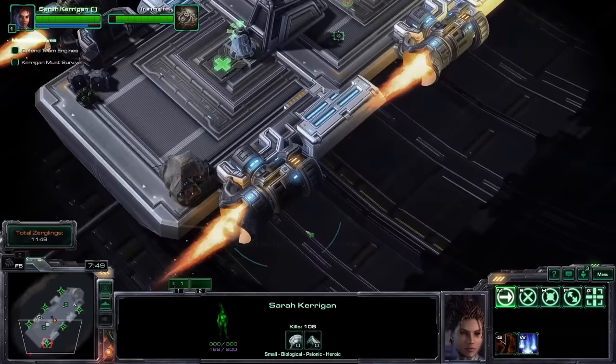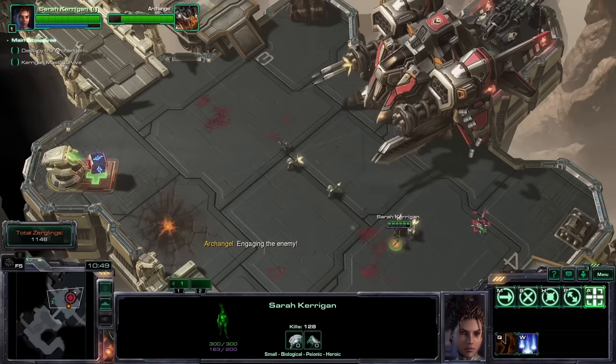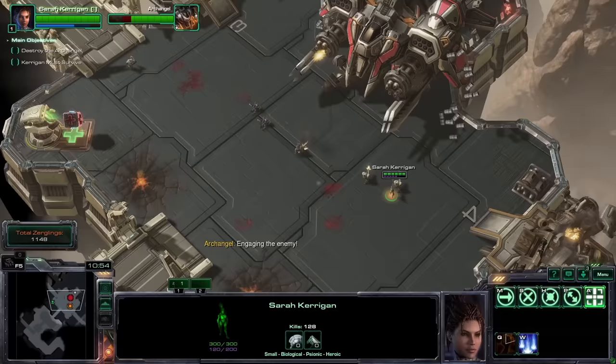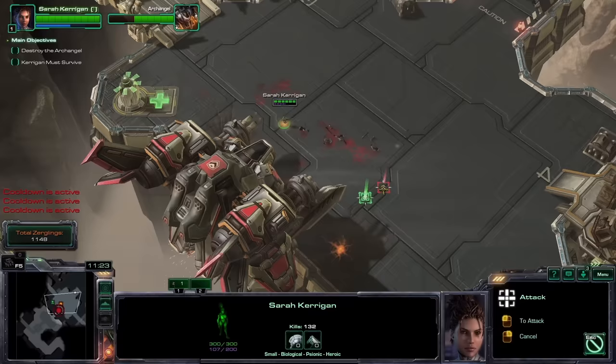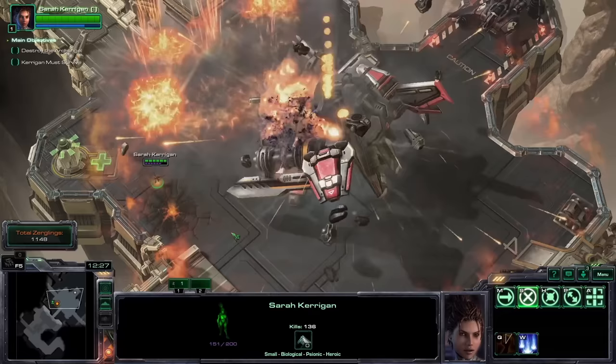Back on the other side of things, the mission is going well until I get to the Archangel. He's just so big. My five Umojin marine buddies are pointless — they get mowed down instantly, and it's amazing. Funnily, the fight is actually easier than normal, because Kerrigan is so small she can avoid the missiles like a champ. It's such a spectacle. We're only two missions in and I'm in love with this campaign.